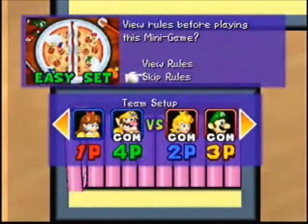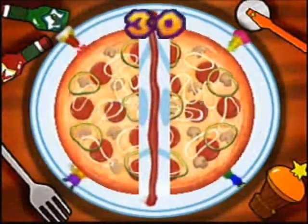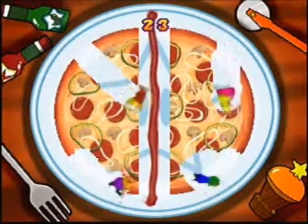Let's get started. I'll have Wario on my team for Eat the Pizza — basically just press the A button as fast as you can, and use your control stick too, unlike what I just did. Just go as fast as you can.